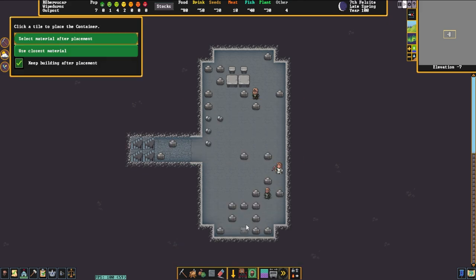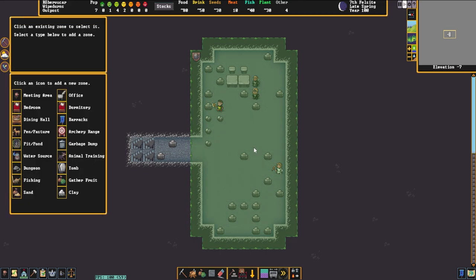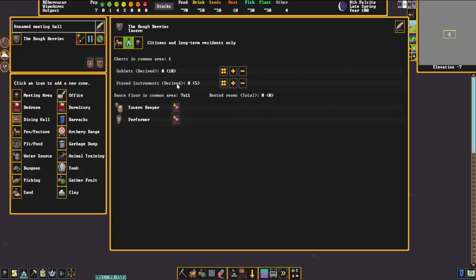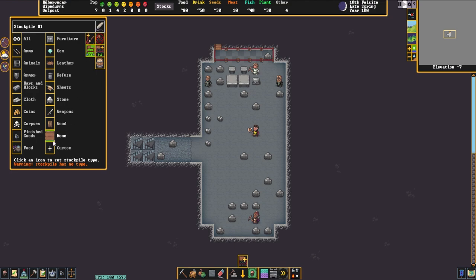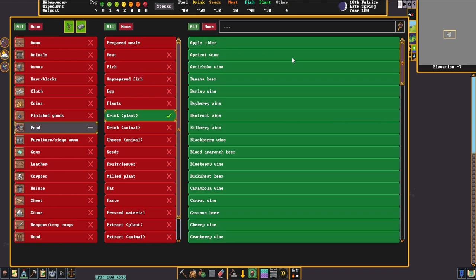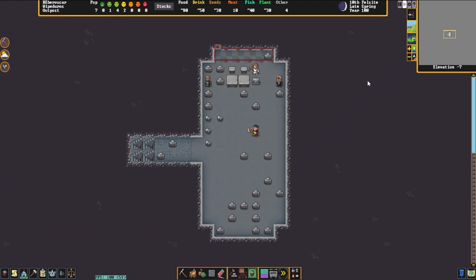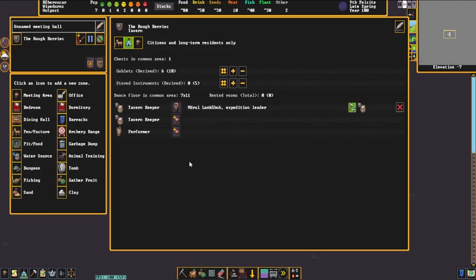The next thing we need to do is place our coffer or chest. Once you've done that, if you select the zone for the tavern and unpause the game, you can watch it fill up with mugs in real time, assuming you have plenty already made. Next we're going to add a stockpile for our drink by opening up the stockpile tab, clicking the custom option, going down to the food tab, and selecting drinks — specifically plant drinks, since we're not going to have any mead in this fort most likely. We are also going to assign a tavern keeper, selecting a dwarf with decent skills. Some dwarves really like doing this task, so if you notice dwarves that particularly like hanging out in the tavern, look into making them a tavern keeper.